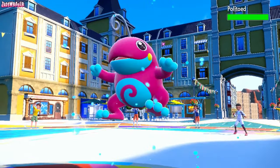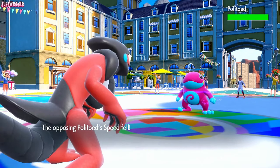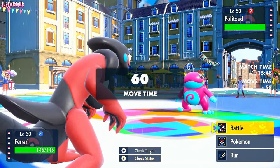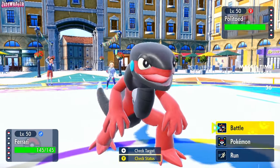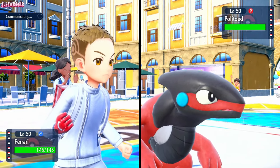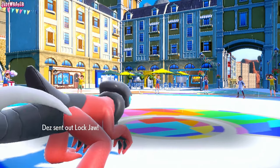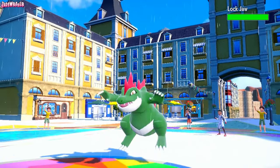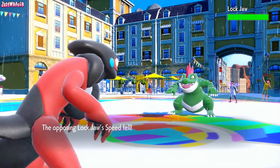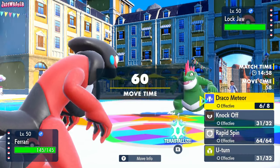Drizzle comes up, so they kind of need to get rid of these Sticky Webs. But I don't think they will — I think they're going to rely on Kingdra's Swift Swim. I'm going to drop a Draco because this Politoed is annoying and we want to get rid of it as soon as possible. They withdraw the Politoed — they're going to go into Lockjaw, which is their Feraligatr. Nice and shiny — this is the color scheme from Gold, Silver, and Crystal. The Draco missed, which is very unfortunate.